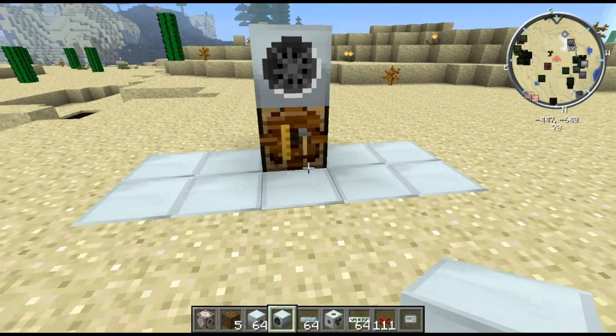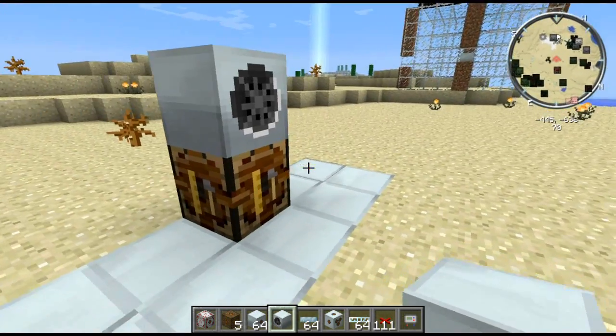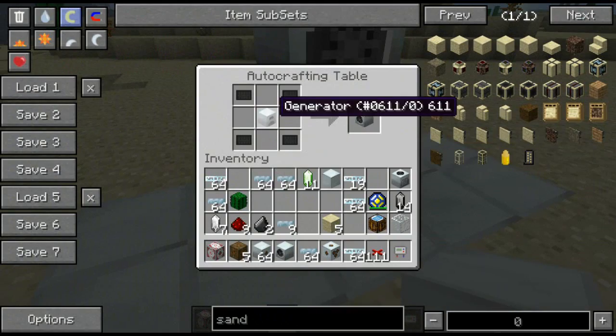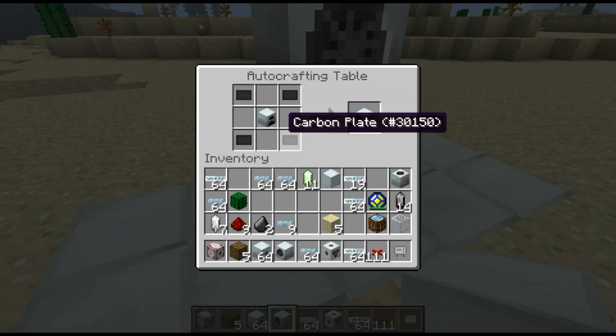Hey guys, it's RandMaxigaming here with another tutorial and today it'll be windmills. I'll just show you the crafting recipe here first. All you need is a generator, four carbon plates, and I think for all four it's about half a stack of coal for the plates.